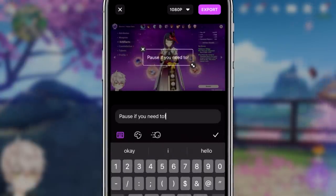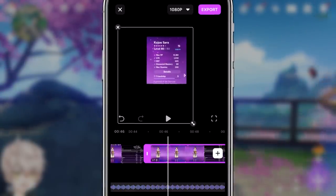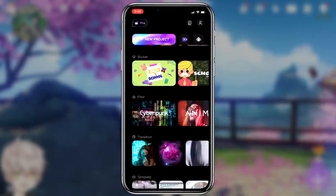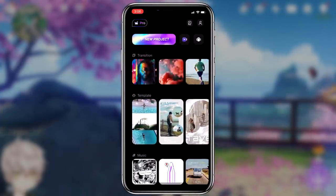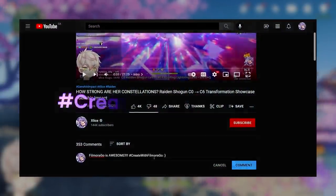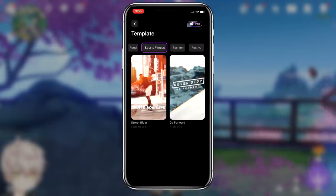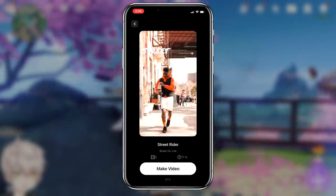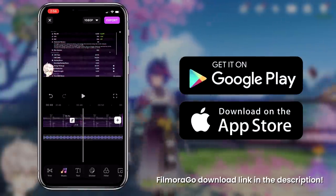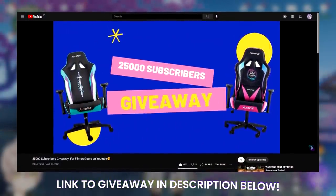Techniques available on FilmoraGo commonly used by my editors include split, PIP, and a mask feature to bring better quality to my videos. FilmoraGo constantly updates their application to provide up-to-date, trendy options so you'll always have something to explore. Comment what you think about FilmoraGo using the hashtag Create with FilmoraGo to have a chance to win a one-year free license. FilmoraGo will choose the user from the video comments as a recipient for the giveaway. You can also download FilmoraGo for free using the link in the description box below. They also have a gaming share giveaway for those interested on the YouTube channel.